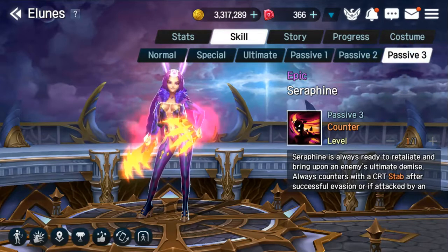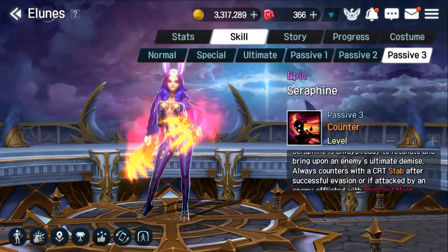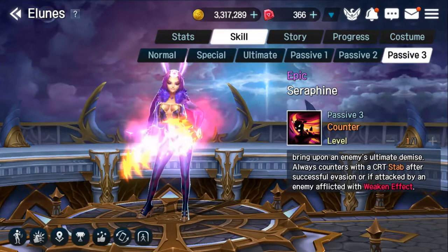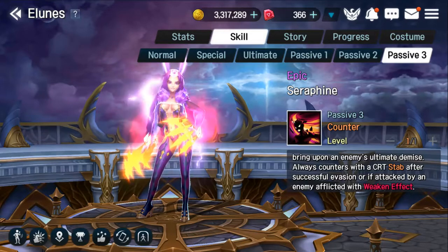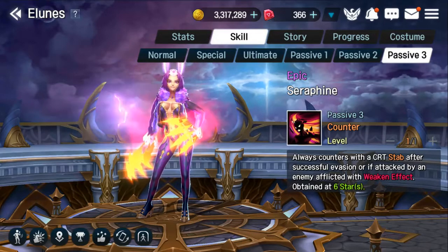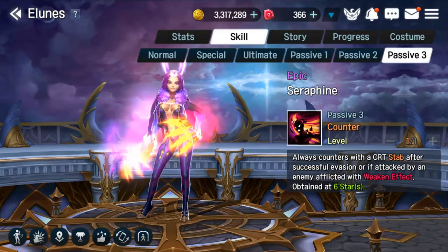Her third passive is very nice and can make her very difficult to deal with. This passive will always counter attack an enemy with a critical hit using her first skill, Stab — which is why I said Stab is very important to get maxed out. It will always land as a crit on the counter, and will only counter attack if she evades an attack or if she is attacked by an enemy that has a weakening effect. So if she applies her weakening effects from her special or ultimate skills and is then attacked by that enemy, she immediately counter attacks with a critical hit dealing very significant damage.